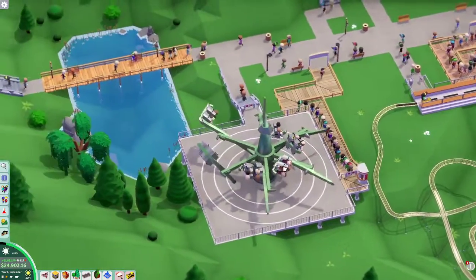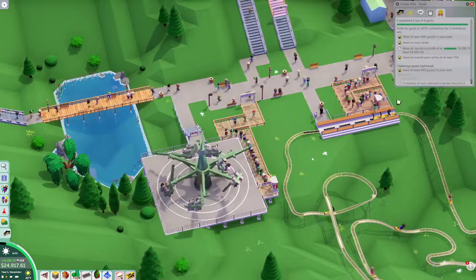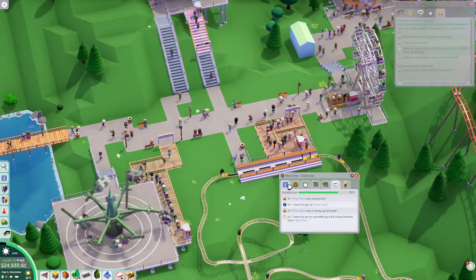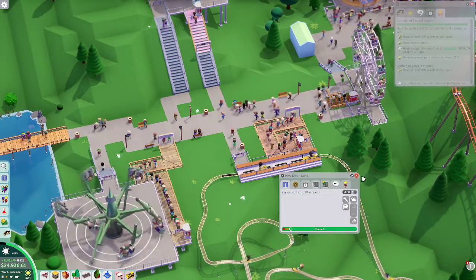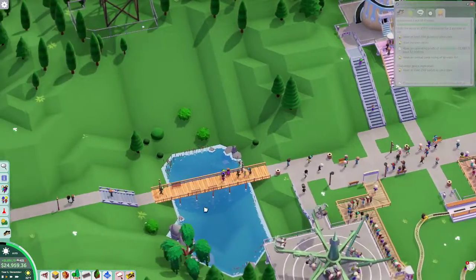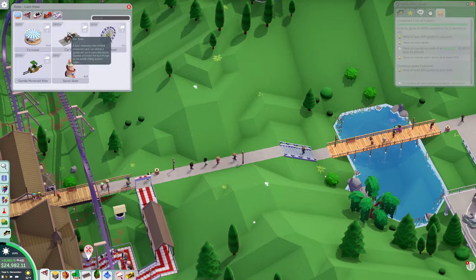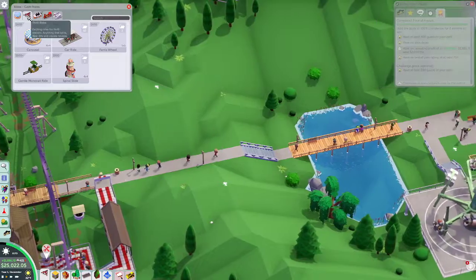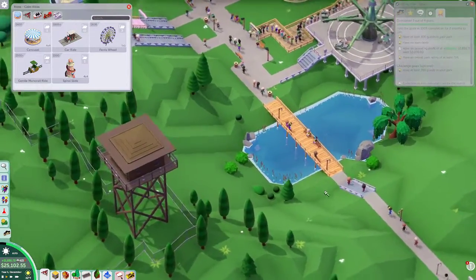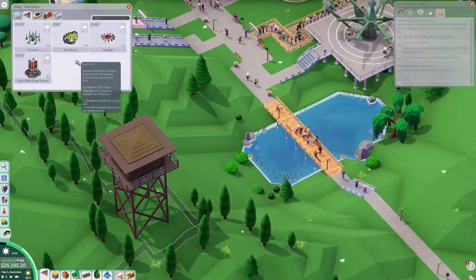Okay so what are we trying to get now? What is our last goal? An operating profit — okay. How much do people love this ride? Really good deal, let's up it to four dollars. This is probably actually a big downer — we all know it to be true. A car ride would be a nice one — I almost want to put it here where it would just go around this area.